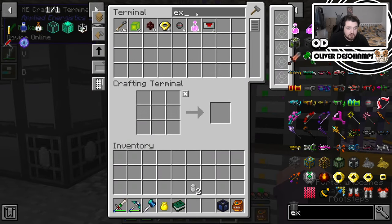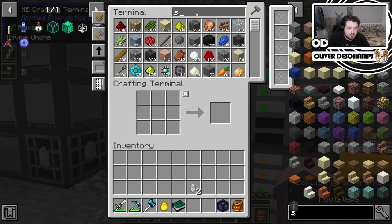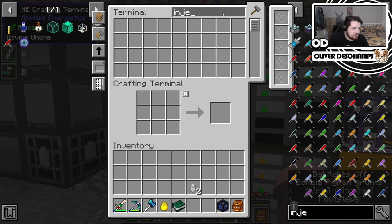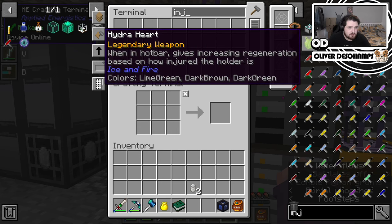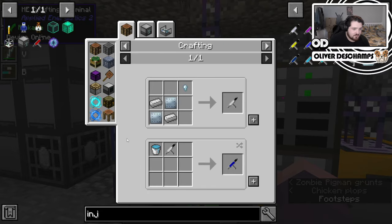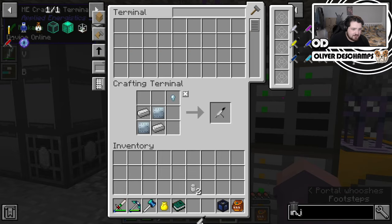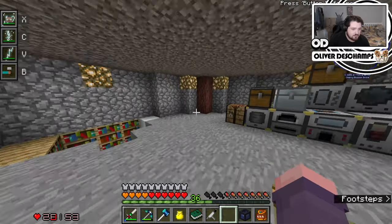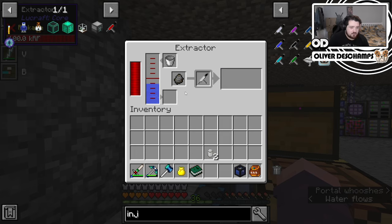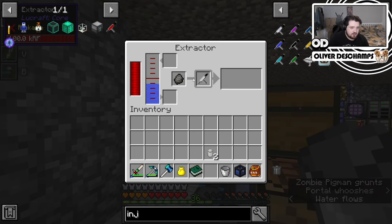We need the syringe — the injector. I thought we had spares. Didn't we make two of these? Bloody hell. It's fine, we've got one. So then we've put this here, and then things happen.